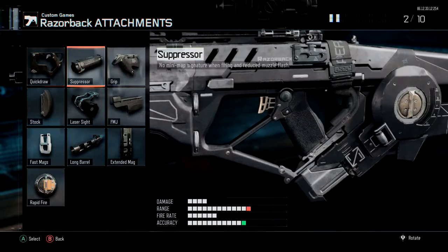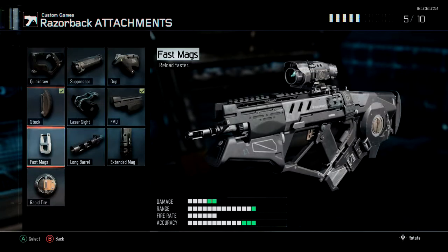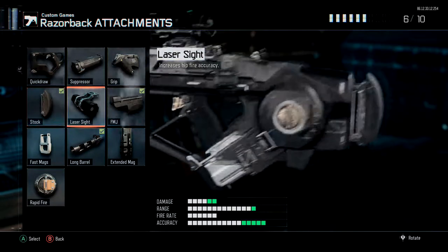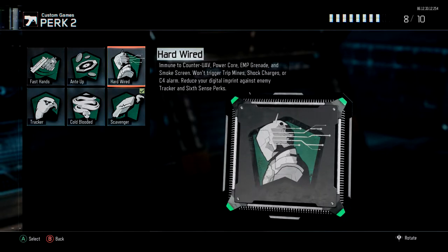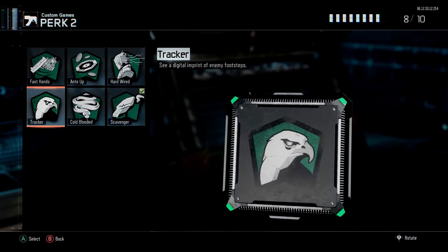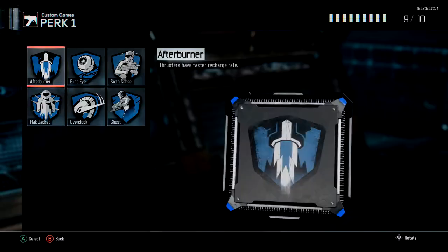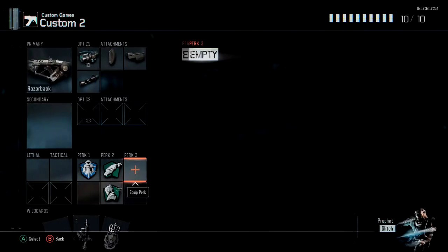Now for the defensive one with the varix 3 — you want to run stock, FMJ, and long barrel. If you want to add another attachment you could put grip or fast mags on, but I prefer to have two perks here. I run scavenger and either hardwired or cold blooded — you could also run tracker if you want it a bit more offensive. I prefer hardwired for a full defensive class. I usually run flak jacket over tactical mask because you don't see that many tactical grenades.